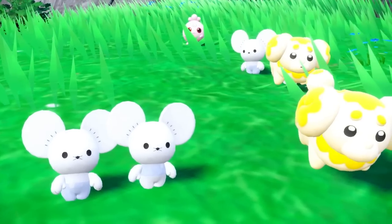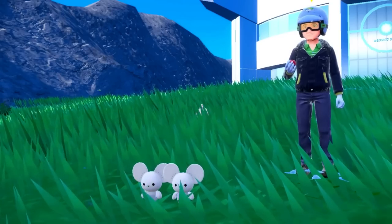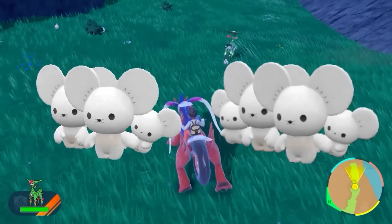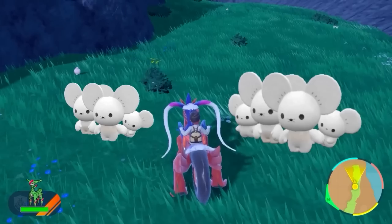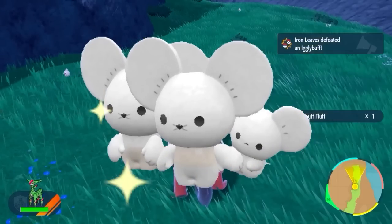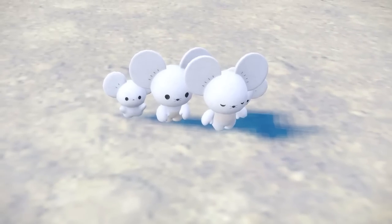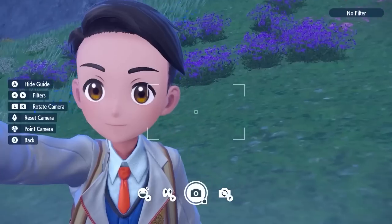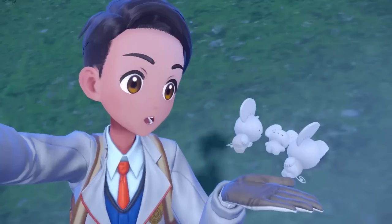There are many Pokemon in Scarlet and Violet with multiple forms you should get in the base game. First is the Three-Segment Family Maushold — there's only a 1% chance of getting it when you evolve Tandemaus. Hunt them near the Pokemon League area where they evolve at level 25. If you're really lucky, you can get a shiny that evolves into a Three-Segment Family Maushold.